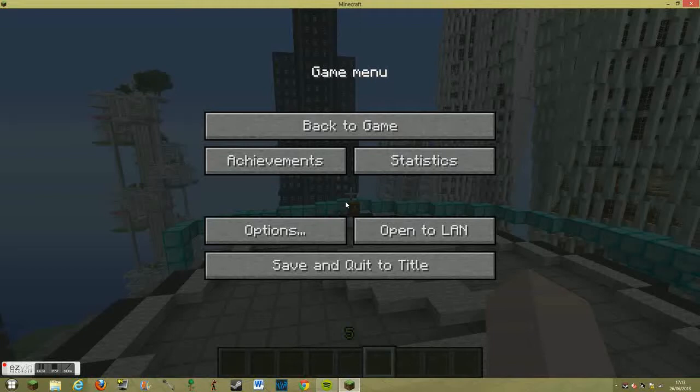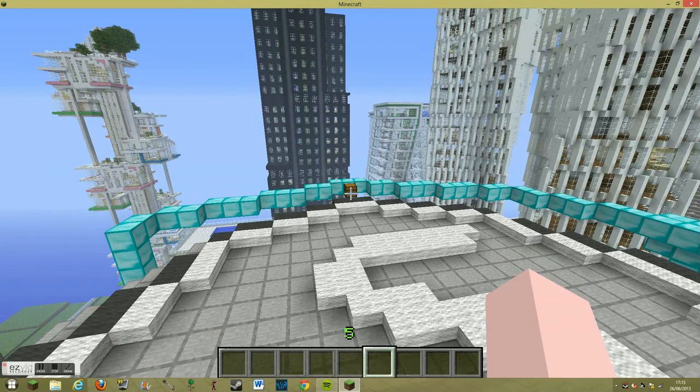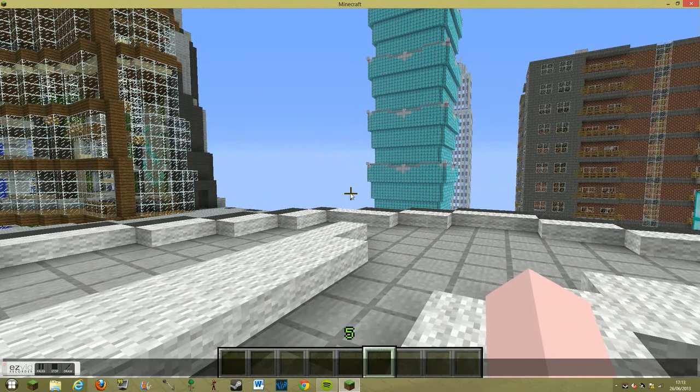What I'm using to record is EasyBit Recorder, and whenever I use a speech thing it comes out of sync a bit. So if I open a chest, it will probably say I've opened it a minute ago when I've already closed it — it's just a bit out of sync. I hope you don't mind that, so let's get into the gameplay.